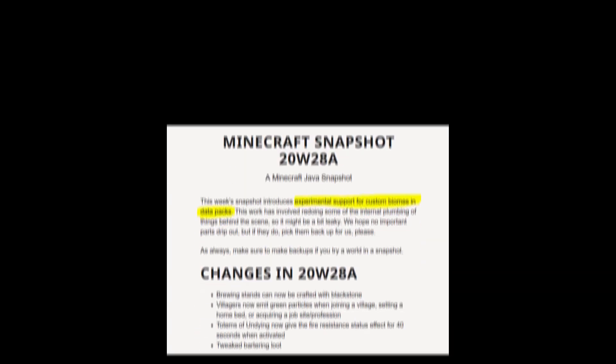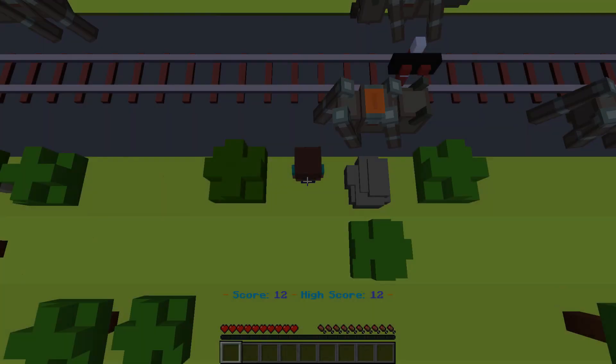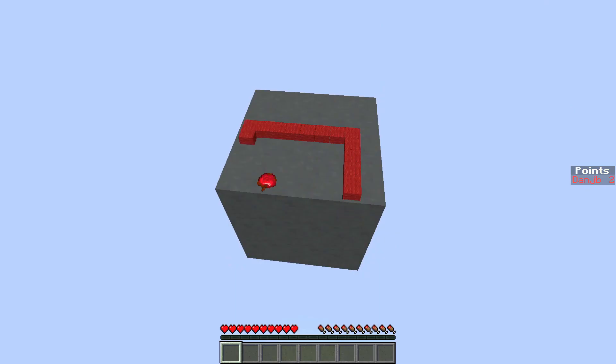Datapacks represent a move by Mojang towards a more customisable game experience without the need for mods. Features that were once hardcoded, such as structures, are slowly finding their way into datapacks. In a way, Minecraft is becoming more and more like a game engine, with the game-specific logic gradually shifting from code to data.